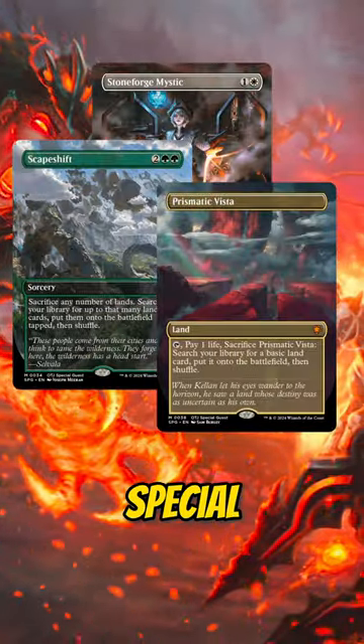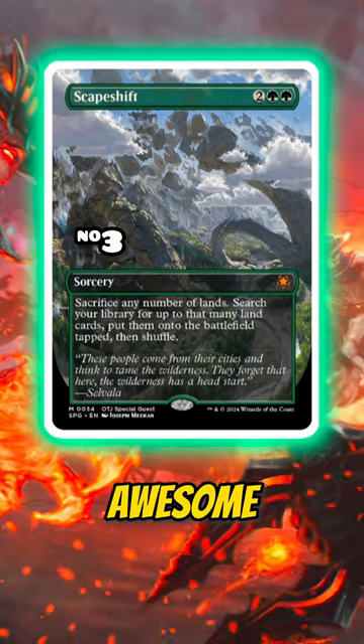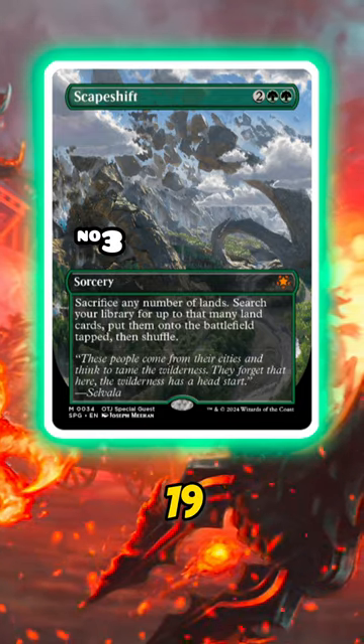The top of this batch of special guests is what can't be ignored, though. You've got some great value here. Scape Shift is around $17 for a copy, and this special guest version is awesome looking. This is a sorcery that surprisingly hasn't been printed a lot, appearing here after only being printed in Morningtide originally, and core set 2019 prior to this.